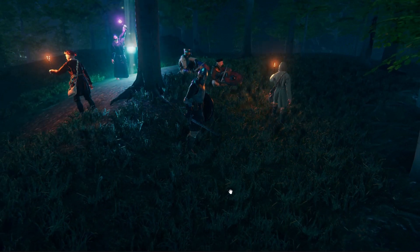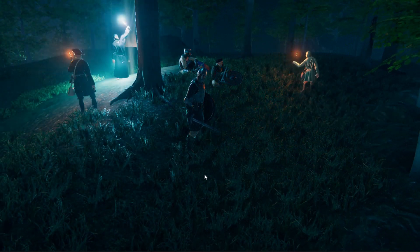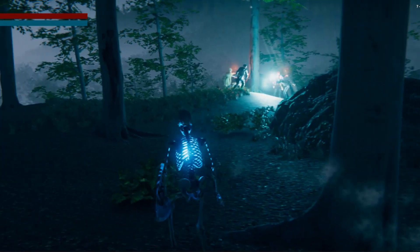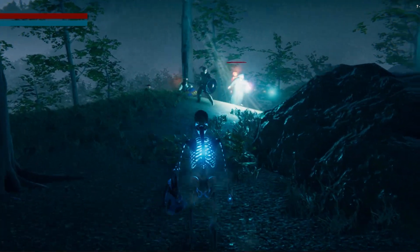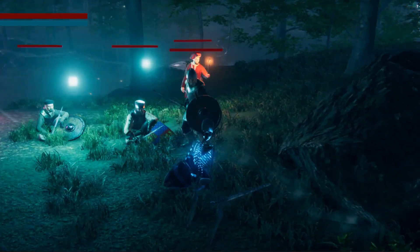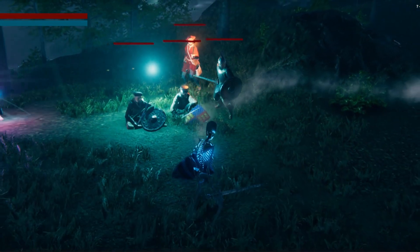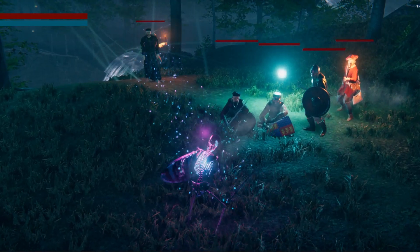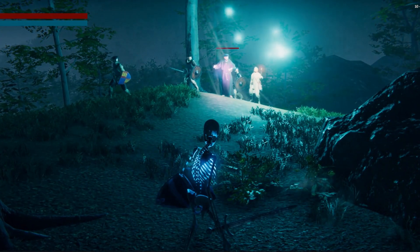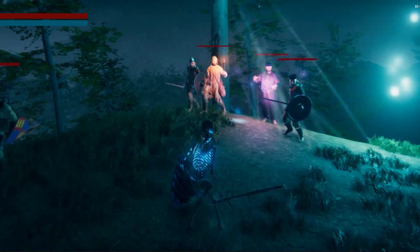Now let's test all the members of the mercenary group. Looks great! Now let's have the player approach the group to see what happens when we switch from idle mode to battle mode. The sitters are not standing when they see the player — let's fix that. Now let's test the changes. I think it's working. What do you think of the new behavior?